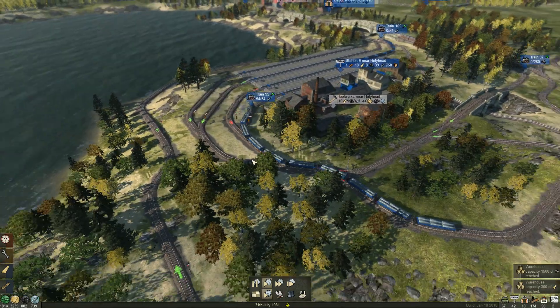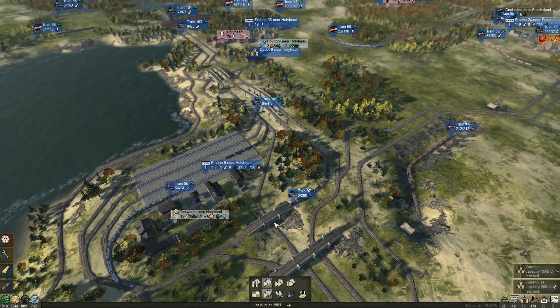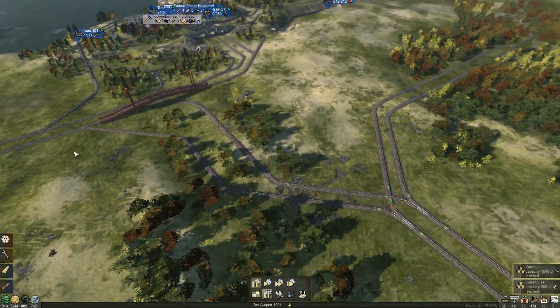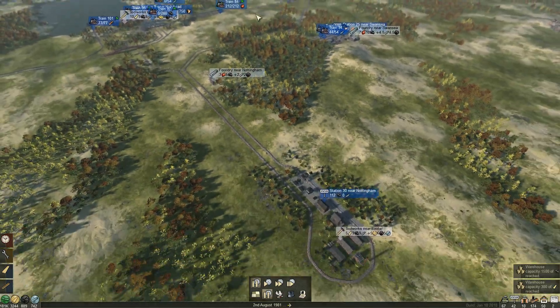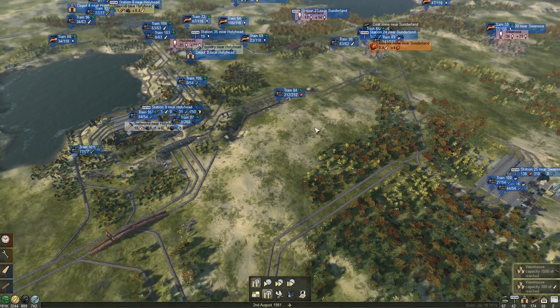This thing runs entirely on money, which is a resource I have a very large quantity of. There's also a little bypass on the track now, as part of the balancing effort, so trains can just go through here to get to this section rather than having to go through all the other routes.